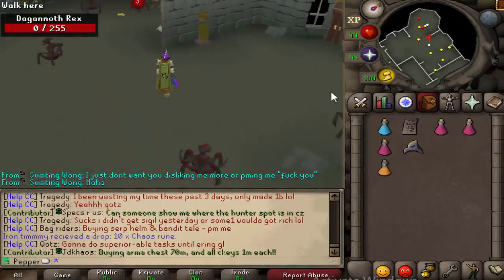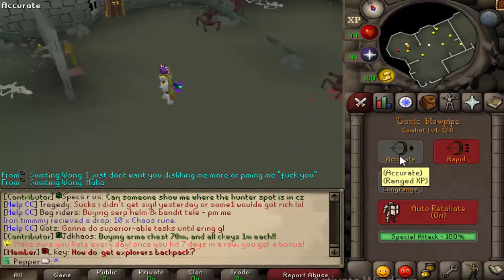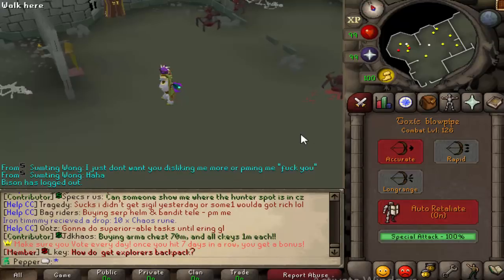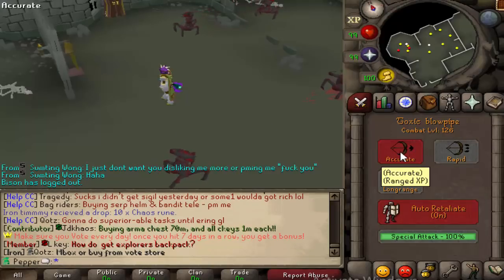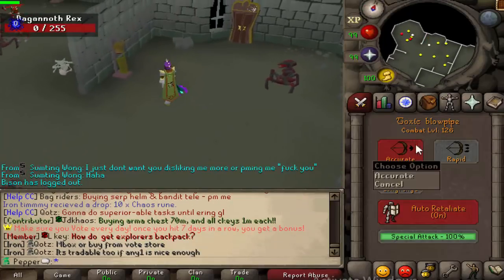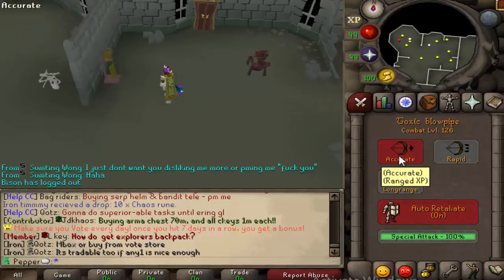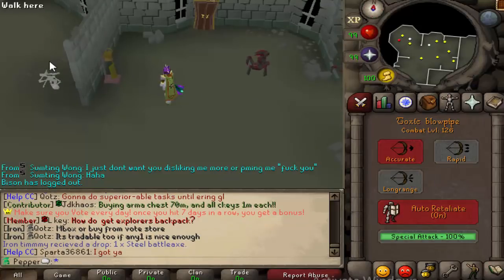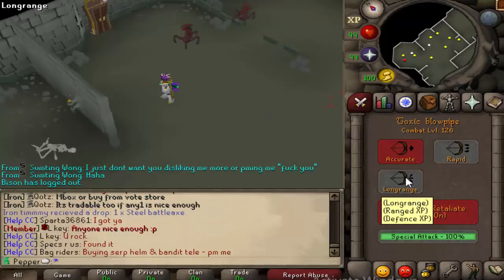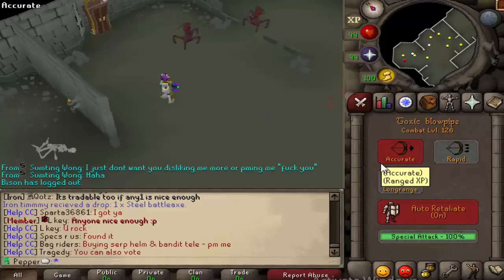With the combat system here, for people who probably don't remember since the server's a year old, it's gone through a lot of changes. There was an issue early on with attack styles — for some reason the bonus applied was way more than it ever should be. You would hit a lot more on accurate than on rapid, more so than you'd expect compared to old school. And defense was even worse — it was ranked 1, 2, and 3, with 3 being better. We evened it all out so now all styles are affected the same, which balanced things out.